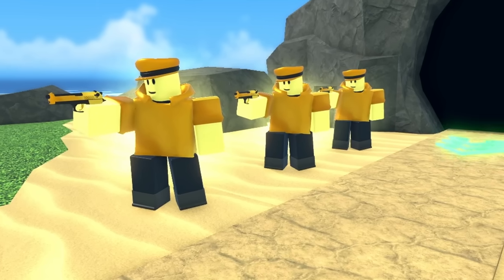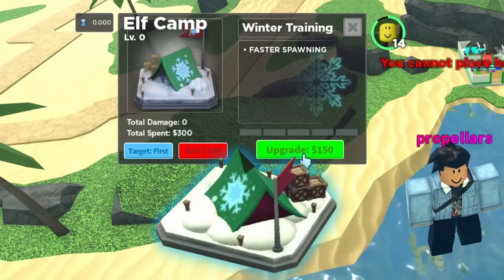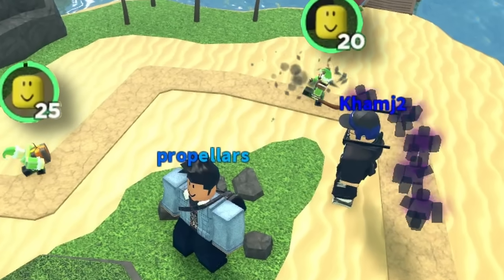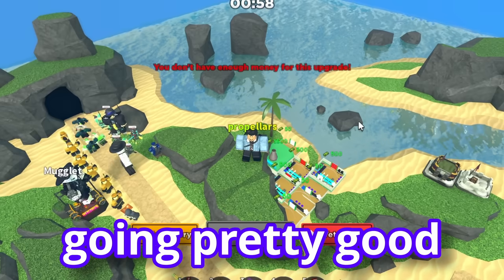One teammate spammed Gold Scout and the other placed Engineers. As the game continued, I farmed and eventually had to place an Elf Camp so we wouldn't die. Elf Camp really is a top tier tower.